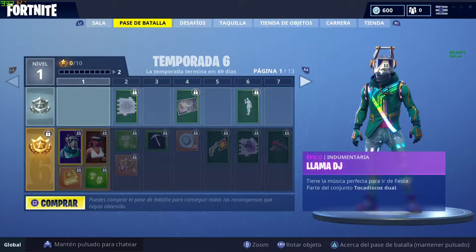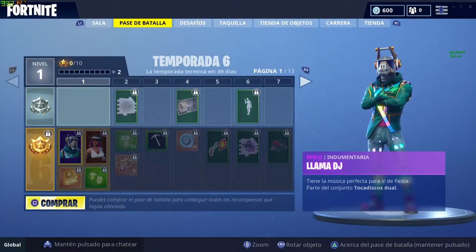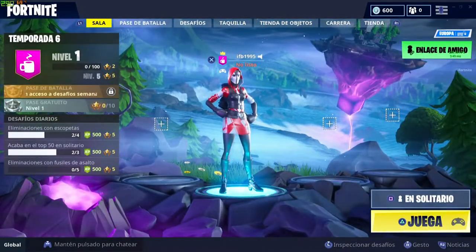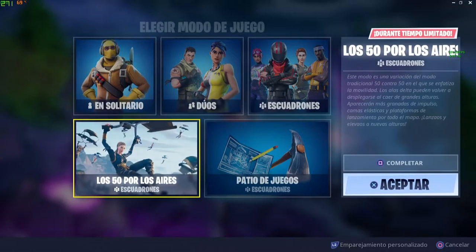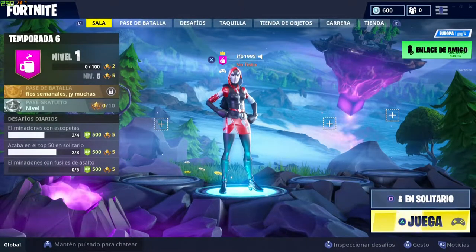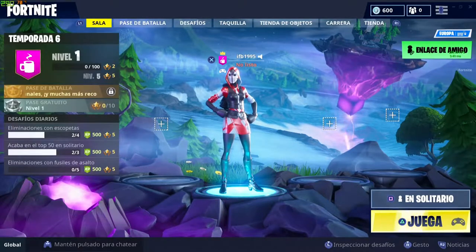Vamos a ver todo lo nuevo. Las dos primeras partidas, voy a hacer partidas para empezar esta temporada 6. En el título lo habré puesto: primeras partidas de esta temporada. Esa isla flotante, voy a caer en la primera partida. Han quitado el modo de juego que había en medio, entre los 50 por los aires y patio de juegos, que era de solo escopetas y subfusiles. Supongo que ya irán metiendo nuevos modos de juego. Está todo reiniciado, los niveles; como veis, no he hecho ninguna partida aún.